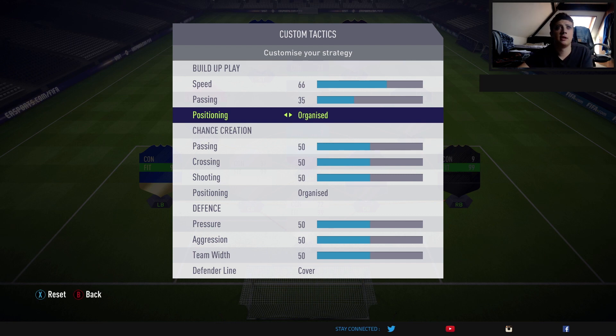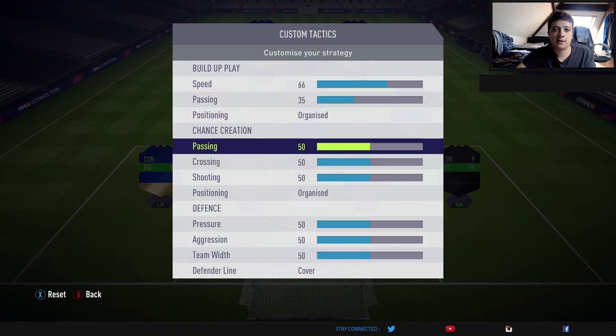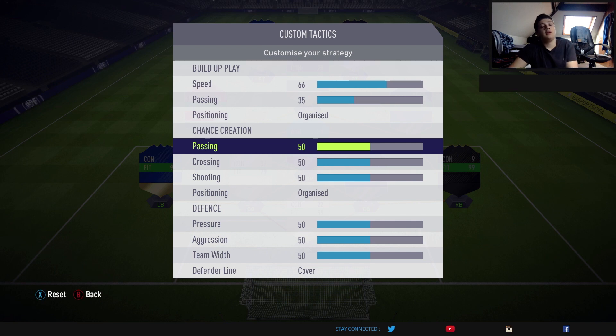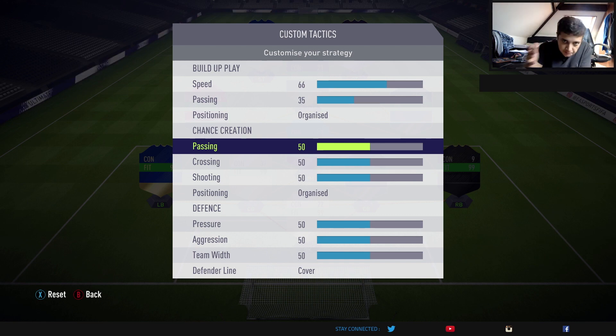For your positional build-up, you always want that set to organised — you don't want it to be free-form. Your defence are going to end up all over the field and you really don't want that. In terms of chance creation, you want this to be around 50. The lower the number, the safer the passing is; the higher the number, the more risk you're prepared to take. Just try and get the right pass and get your opponent in behind. Keep that around 50, so it's a mix between safe and risky.